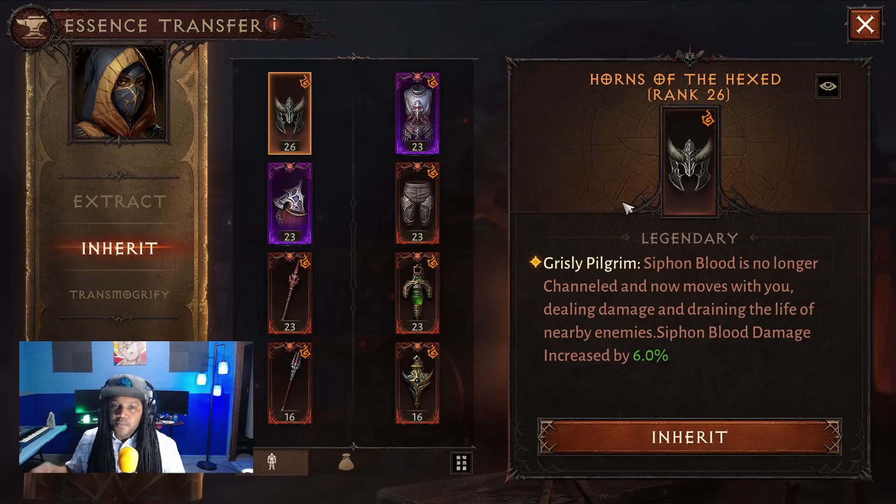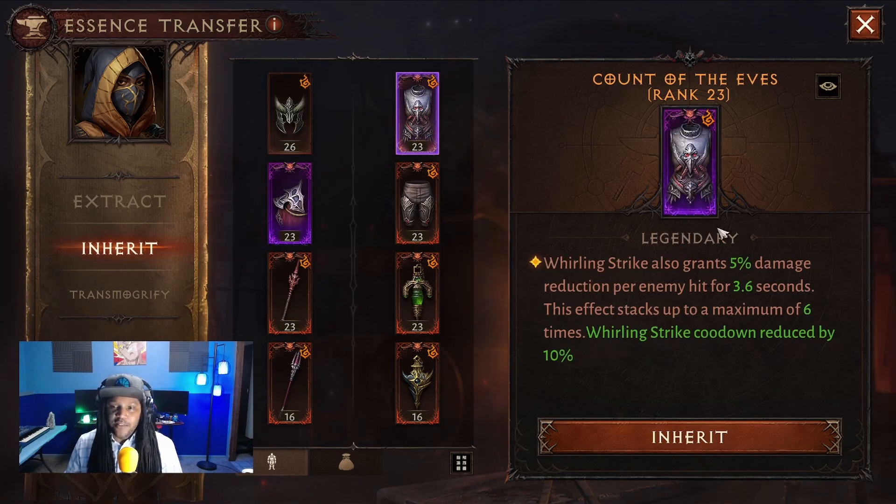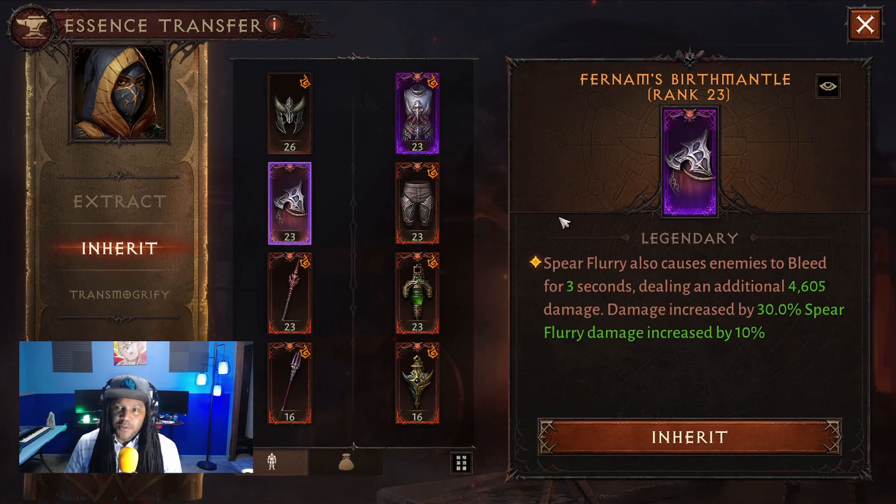Real quick, just in case you didn't catch the last one: we're using Horns of the Hex — Siphon Blood is no longer channeled and now moves with you. Count of the Eaves — Whirling Strike also grants 5% damage reduction. We're mainly doing this because I don't have anything better in the slot and it's awakened, so we do get a little cooldown reduction. Fernam's Birth Mantle — Spear Flurry also causes enemies to bleed.